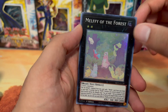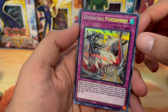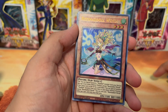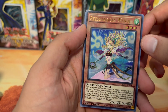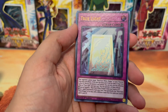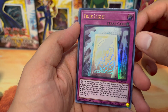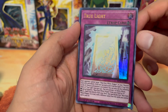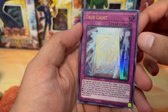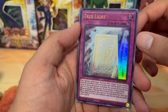We got a rainbow shine and a Dogmatika Punishment. The prismatic is pretty nice — it's Shadow Wendy, she's missing some clothes. And True Light: we got a carved Blue-Eyes in the background. Your opponent cannot target Blue-Eyes or dragon monsters in your monster zone with card effects, and when this card is sent from the spell and trap zone to the graveyard, destroy all monsters you control.